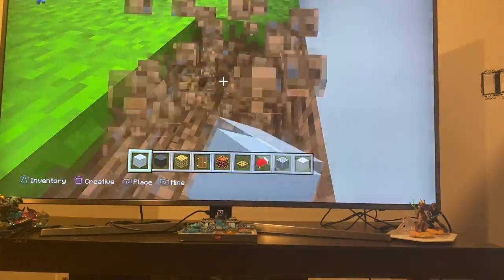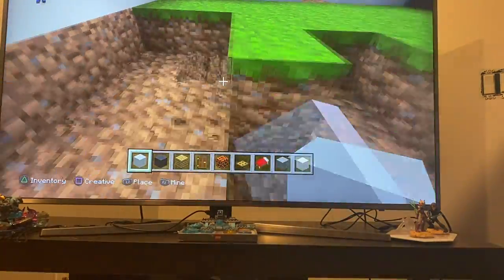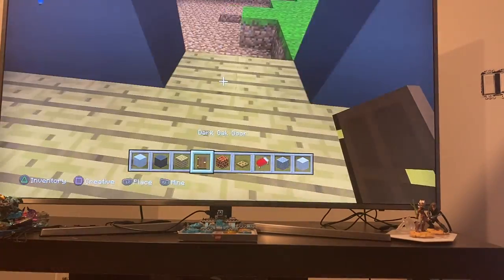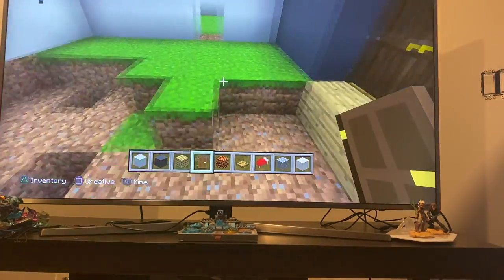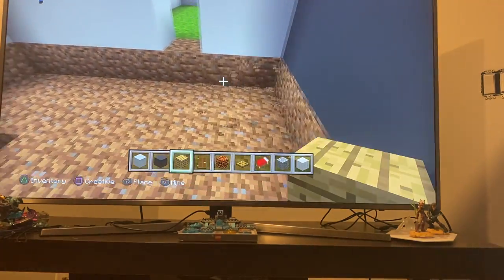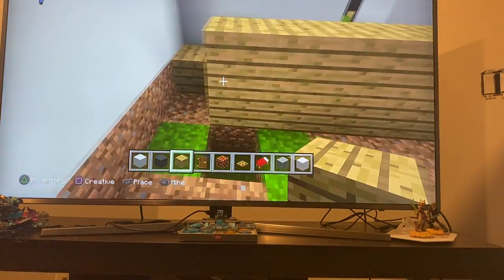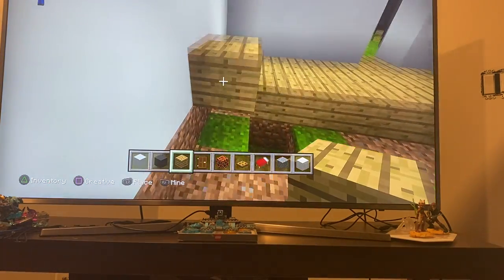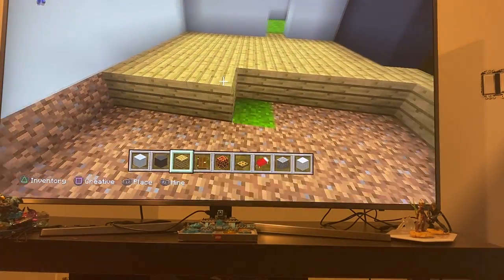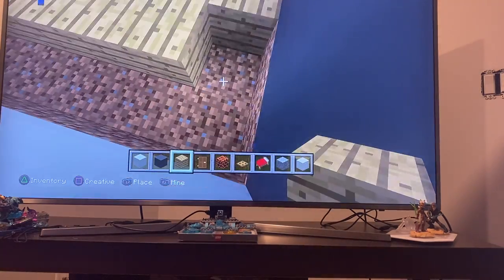We're on the final touch of the first floor. Now we add the rooms — we start one room at a time. This room is being filled with wood flooring. As you can see, this is a little living room, and over there will be the TV room — or as we say these days, a bonus room.